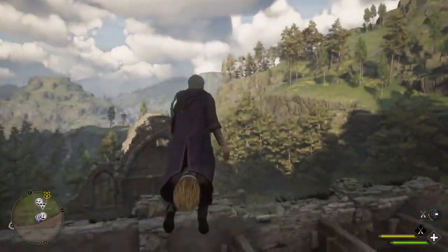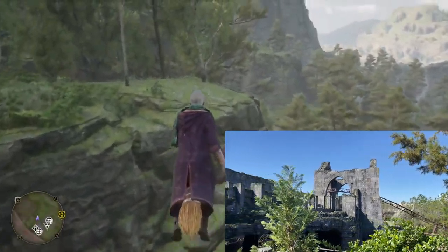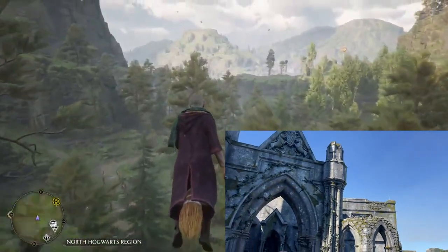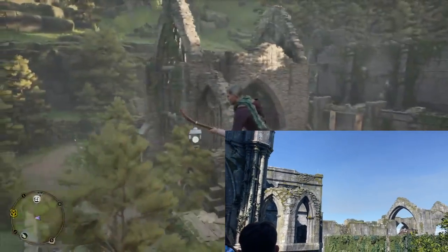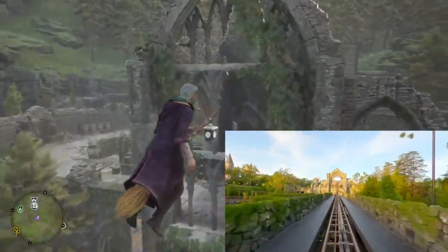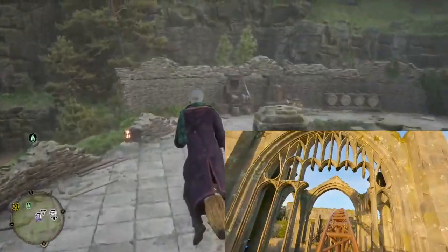While the video game world allows for a significantly larger walkable space with nearly every area and detail that is mentioned in the books, Universal's Islands of Adventure space is no small location. The land area taken for Hagrid's Magical Creatures Motorbike Adventure is substantial. Universal was clearly committed to making this a themed coaster unlike any other.